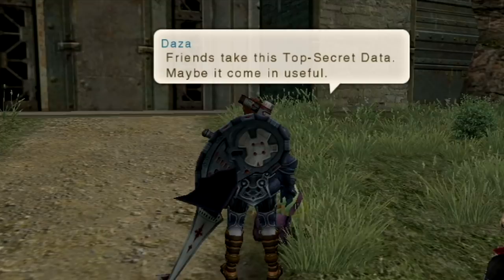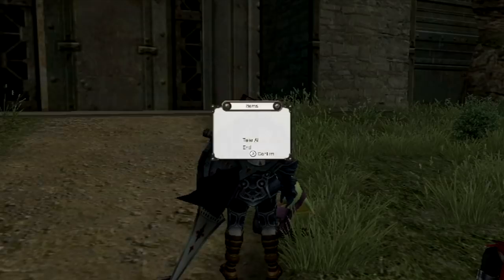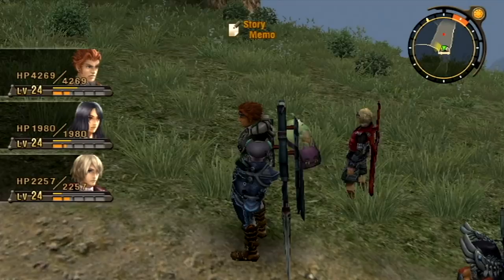Our reward is actually that very top secret data he was talking about, as well as a Slow 3 gem. Slow makes it so that your auto-attacks have a chance of inflicting Slow, which makes it so that enemies' auto-attacks go off less often. We also got the Constellation achievement, which means we got a certain number of people together on the Affinity Chart. That does it — that is every quest in this area.